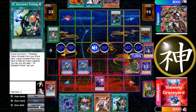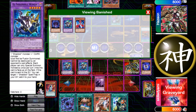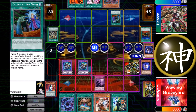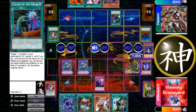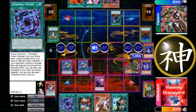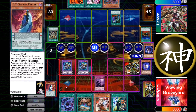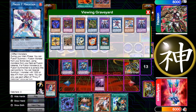He activates Called by the Grave and wants to banish my Winda, but I don't want that because then I wouldn't have a Winda in the graveyard and the one on field wouldn't have its effect anymore. So I just use Schism and banish Winda and Hedgehog so he can't banish it with Called by the Grave anymore, and I special summon another Winda. Then with El-Shadoll Fusion and Winda I get back the El-Shadoll Fusion — that's exactly why Called by the Grave on Winda would have been bad for me, but because of Schism it was minus for him.